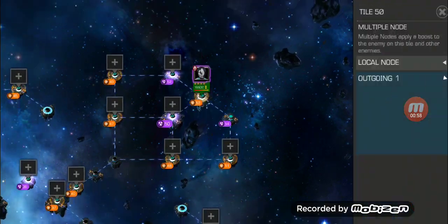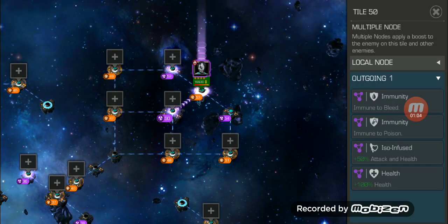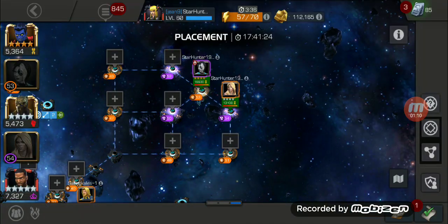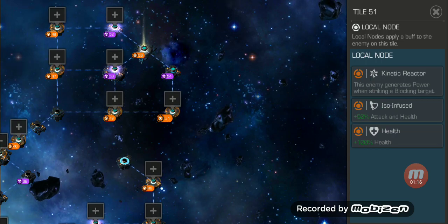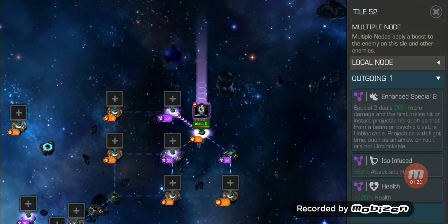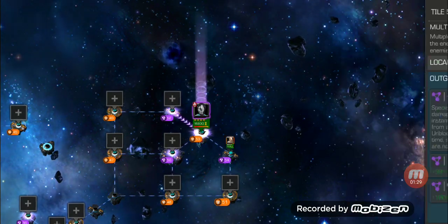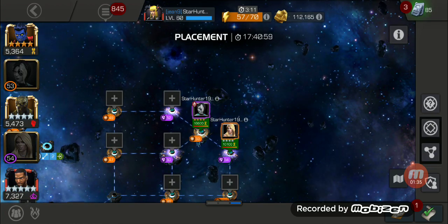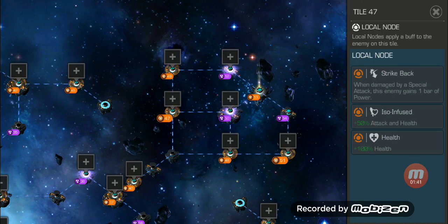I'm just going to take a look at these nodes here. This would not be a good one for Killmonger because I want debuffs put on him — when he's under a debuff he does a power gain. It's a really good one for Juggernaut. Enhanced Special 2 could be good for Killmonger because of his leap; he does a decent job at that. These armor nodes are also always going to be very basic.